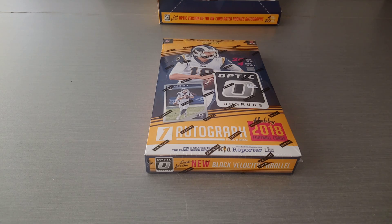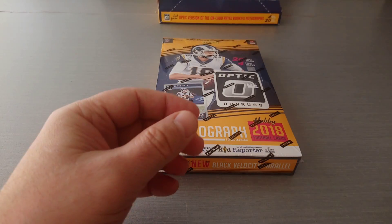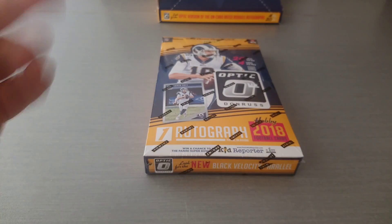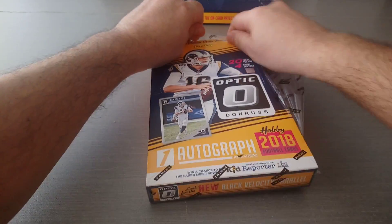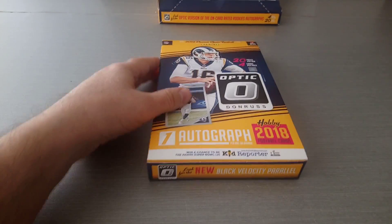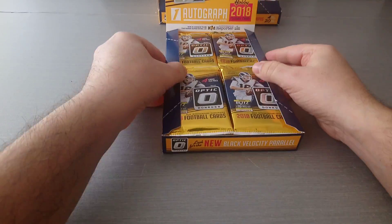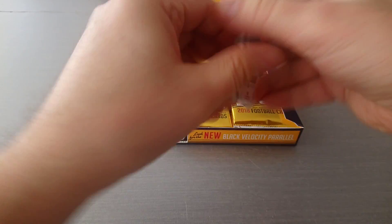Hello there guys, this is Cowboy 69, welcome to the channel. Today I'm doing round three of Donruss Optic Football 2018. I've opened a couple of boxes already - the first box had a sequin Barkley 68/75, the second box a Sony Michel in red 26/50, plus a Dog Pound Baker Mayfield for the Cleveland Browns. One auto per box, 20 packs, four cards, 80 total. No time wasting, let's get ripping!